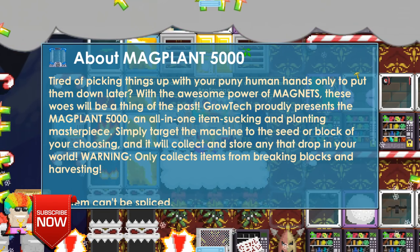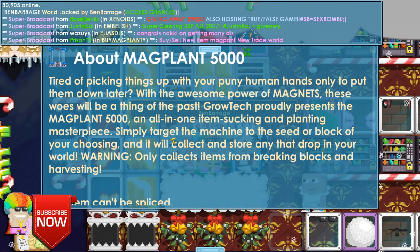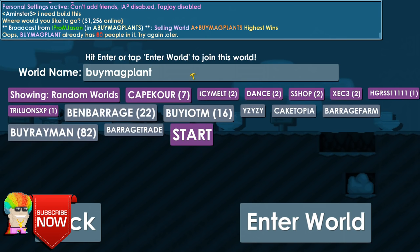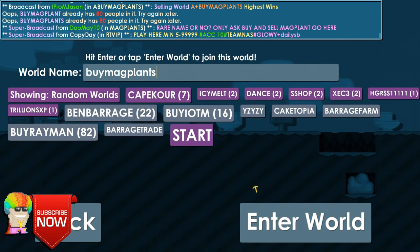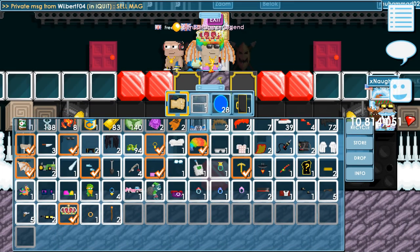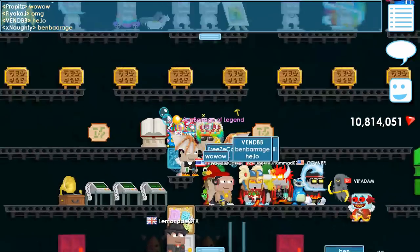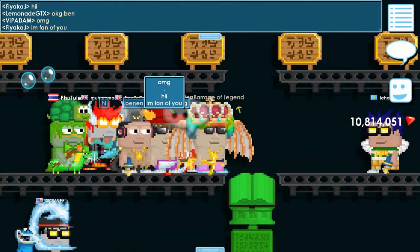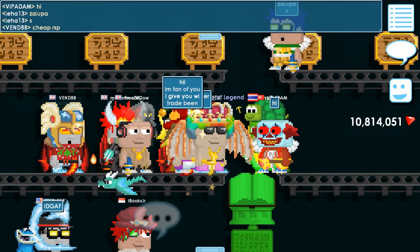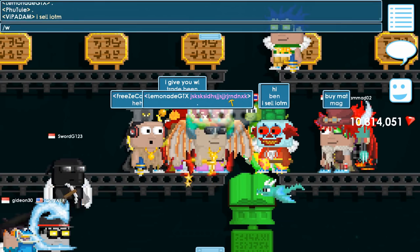Here's my final verdict: this thing is absolutely amazing. If you can afford it, you should get it — it's so fun to mess around with and useful for farmers and all Growtopians. If you can't find one in the world BuyMcPlant, try BuyIOTM — people are trading it there too. Good luck everybody, I hope you found this video useful. If you're new, don't forget to subscribe, and if this video was cool please drop a like. See you guys in the next episode!